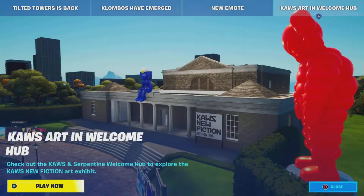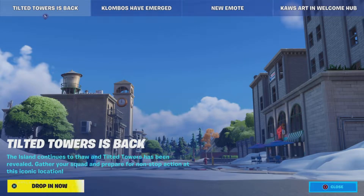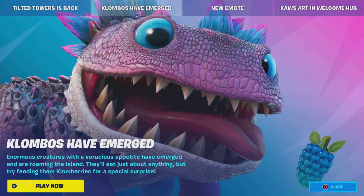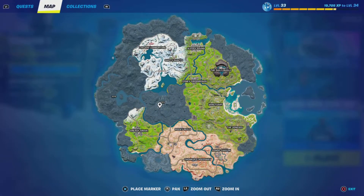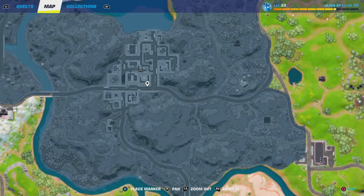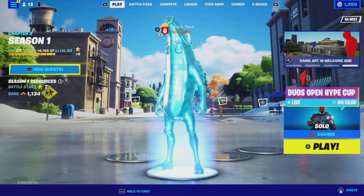Today, we're checking out the new Fortnite update. Apparently Tilted Towers is back, and Klombos have emerged. Yeah, I do not want to mess with that. Tilted Towers is back — can you believe that? How long has it been since we've seen that, like a thousand days? Probably honestly even more.